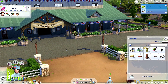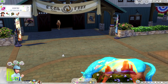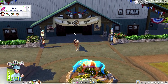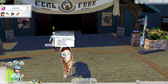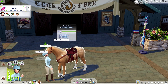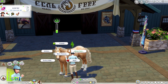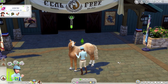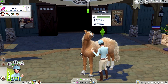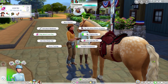All right guys, so we won a bronze medal! That's 200 simoleons — awesome, good job. Brush coat — look at you, you're happy. Scratch neck, mount, clean hooves. More choices — hand feed. I have carrots, let's do that. So cute, look how happy you are.